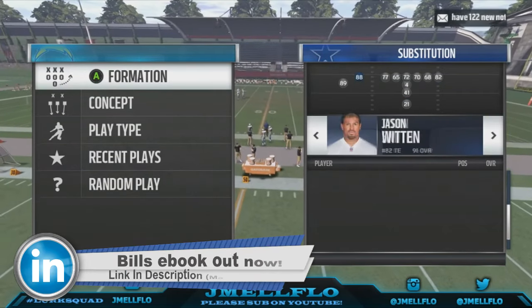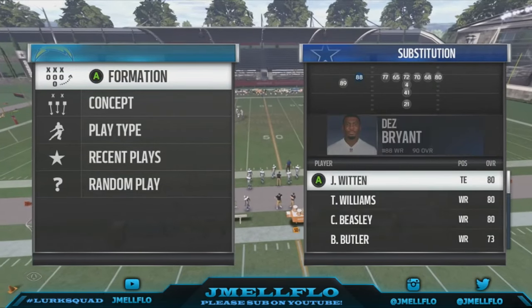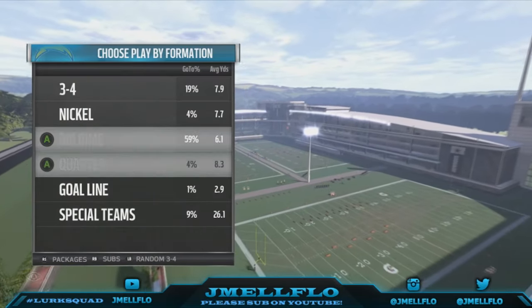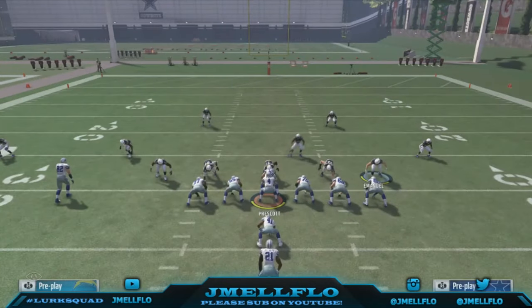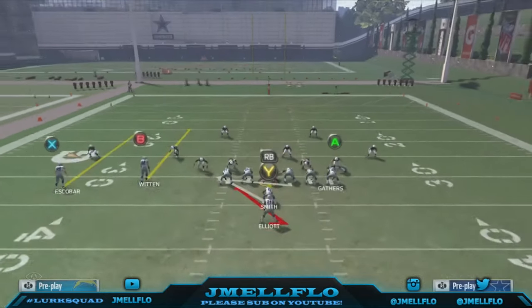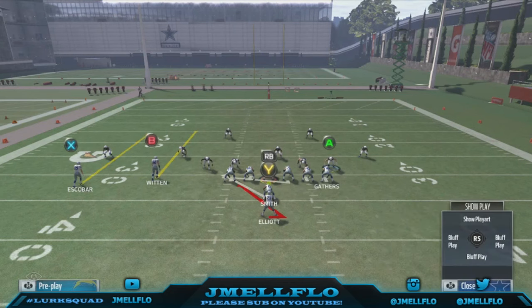You just want to make sure you have your best blocking tight ends in the game. The other thing you want to do is don't commit to one play. It's a numbers game. Split the screen down the middle. On the right we have five people, on the left we have five, but I only got one run blocker on the right.